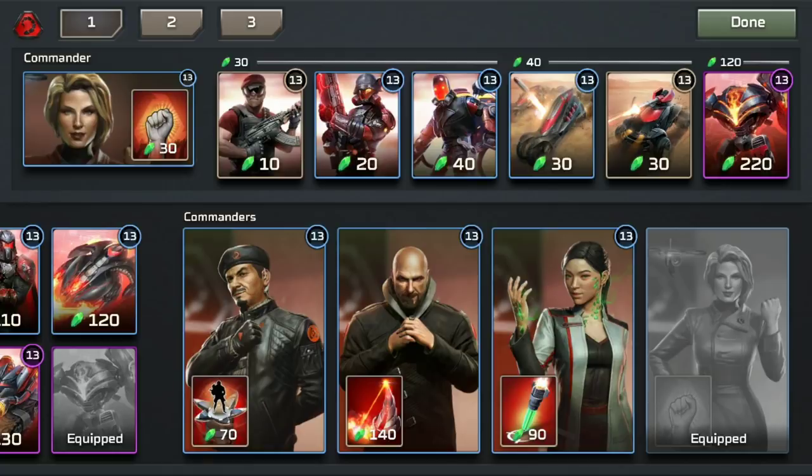Opening with rifles allows you to scout cheaply and hopefully deal with almost any threat using just the Barracks units. The hope is to transition into War Factory only when you really need it — for example, if you need the attack bikes to take out enemy aircraft.